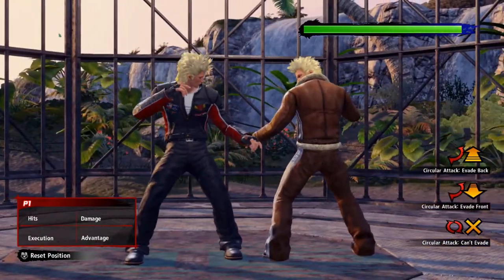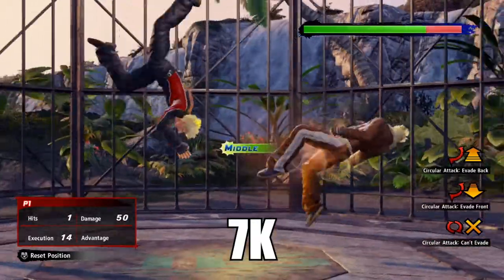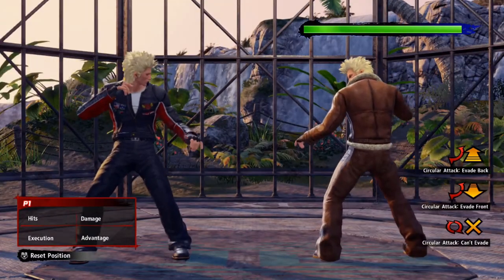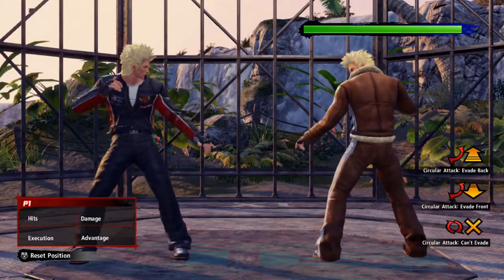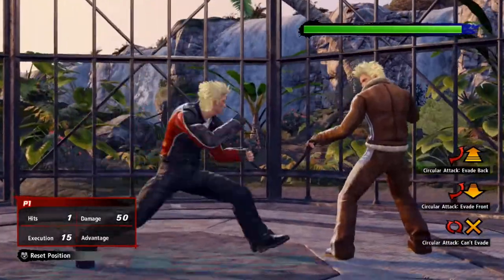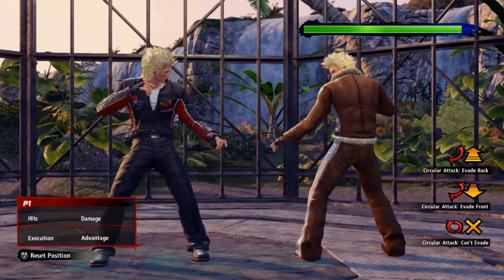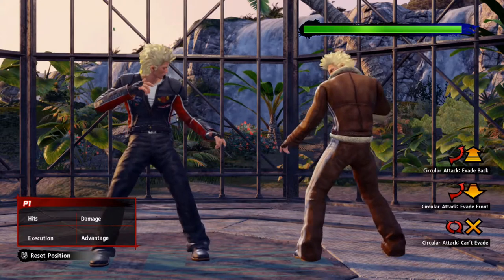Another cool move is the 7-kick — it's great for punishing your opponent, similar to what I covered with Kagemaru. Just be very careful with your distancing. At the start of the round if your opponent tries to start with a double punch, you can do the 7-kick to counter them right there. It does 50 damage. Although it's very punishable and if you miss you'll get punished hard, time it perfectly, get your range and spacing down, and that's a very good whiff punish.